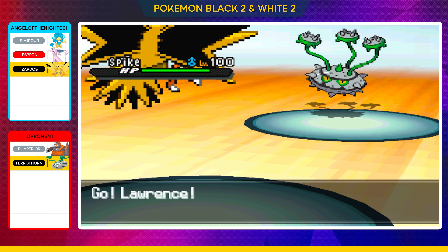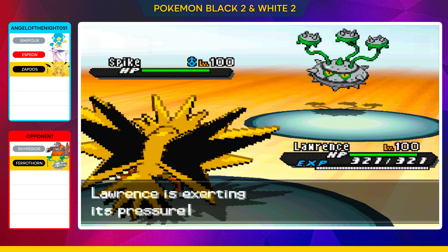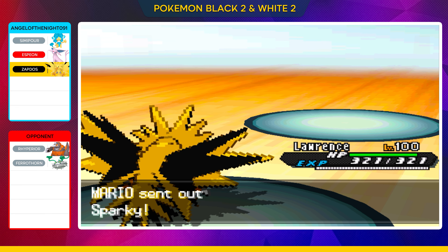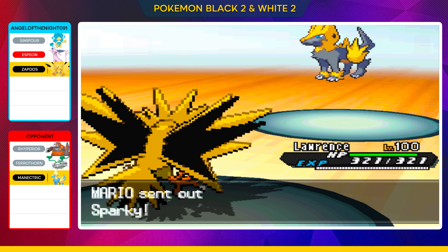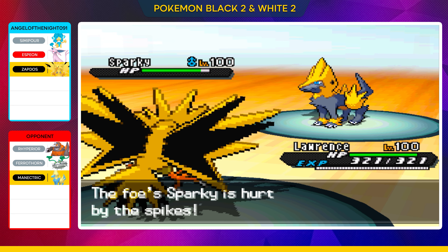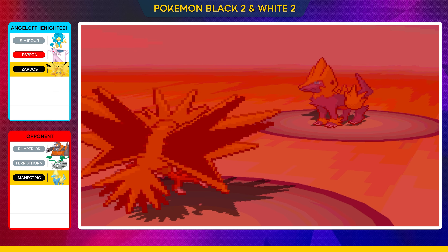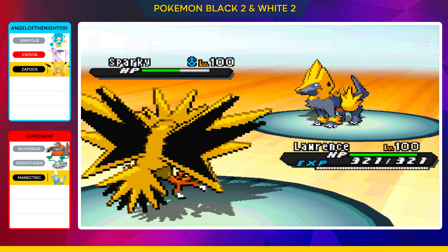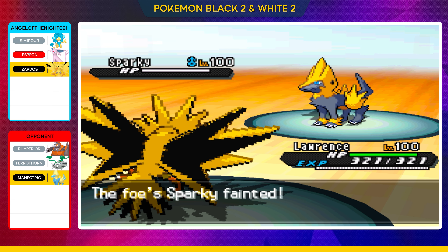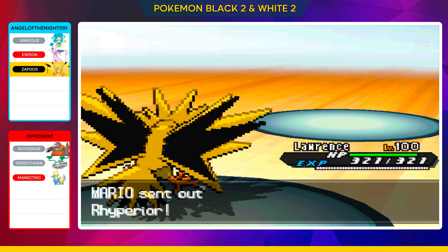So we're going to send in our Zapdos here at this time. Zapdos of course does have the Heat Wave attack, which makes perfect sense to bring in versus the Ferrothorn. They are going to swap out — everybody who's battled in Gen 5 knows that Heat Wave is a big deal on Zapdos in this Gen. So they bring in Manectric, they get hurt by the spikes, and here we go with the Heat Wave. Heat Wave actually makes contact with the Manectric, which is fantastic because it doesn't always hit. That is going to pick up the KO — that is the first Pokémon down on our opponent's side.